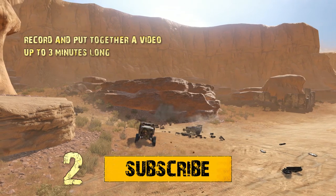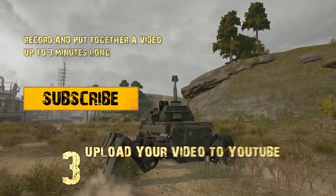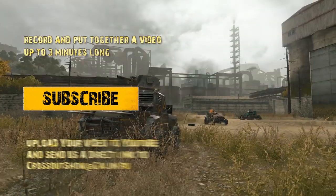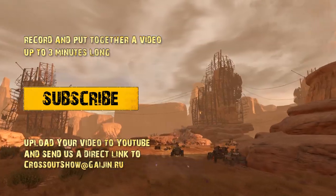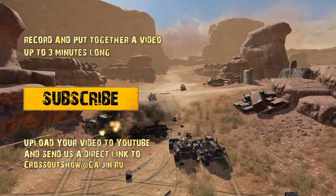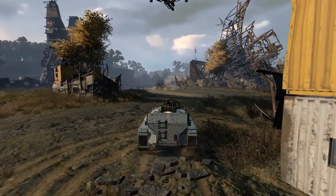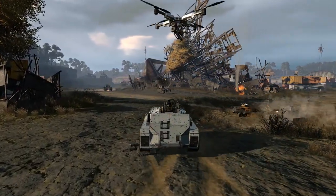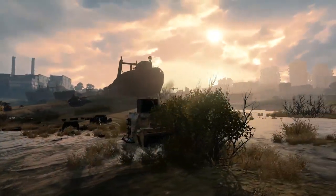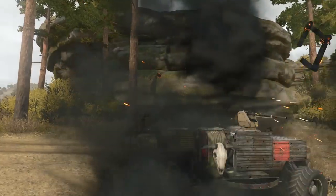Step 2: Subscribe to our YouTube channel and hit the like button below this video. Step 3: Upload your video to YouTube and send us a direct link to CrossoutShow at Gaijin.ru. The covering email should contain the desired category for your video, your in-game nickname, and the email address registered with your game account, so we can send you the reward should your submission win. Every week four submissions will win 1000 Gold! We will also be awarding the best comment of the week with 300 Gold! So get your engines revving, make some content, send it to us, or simply watch and comment! Either way, we've got plenty of Gold to go around!